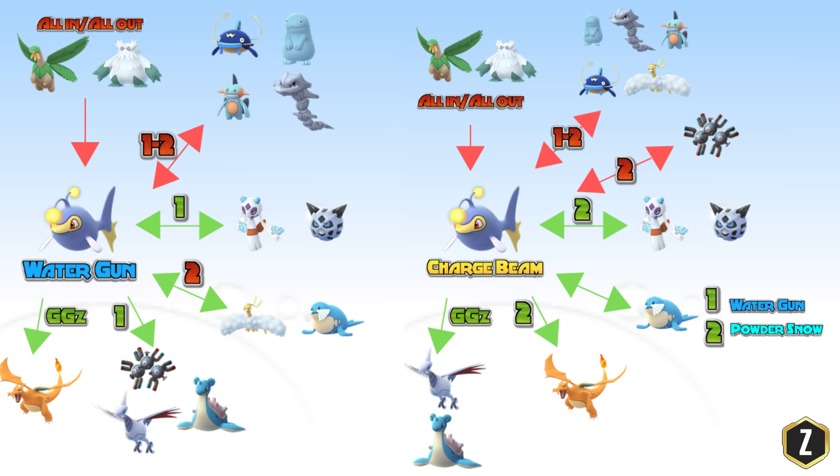Alright guys, I hope that helped you figure out the key differences between a Water Gun Lantern and a Charge Beam Lantern. Water Gun Lantern is more general coverage while being able to hard-counter a few specific Pokemon, and Charge Beam is more narrow in that it really destroys the Pokemon it's very strong against. Both are great, but it's up to you how you want to use Lantern and how he fits on your team.